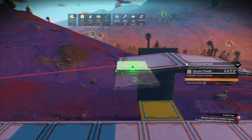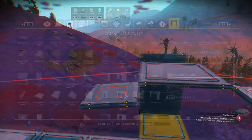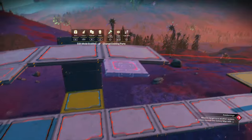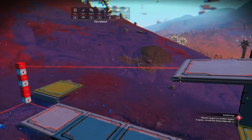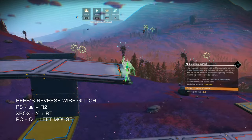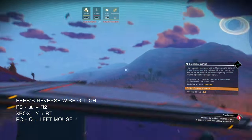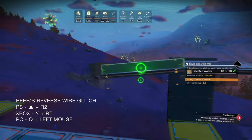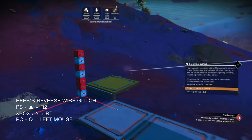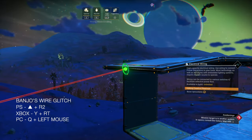Attach two small floor panels as so, delete the large floor panels and put the large floor panels back but half a step out. We can remove those small floor panels now. For the floor panels we've just placed, we can now reverse wire glitch from them to the next set of light boxes. Then banjo wire glitch again from those points in the wires.